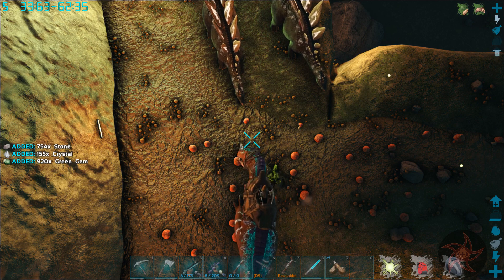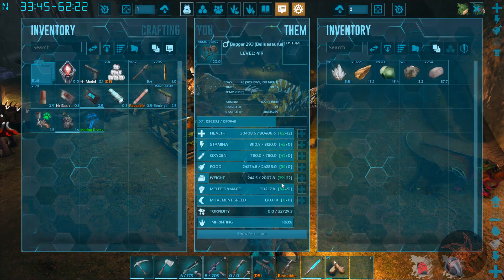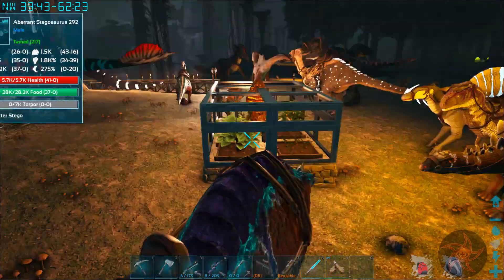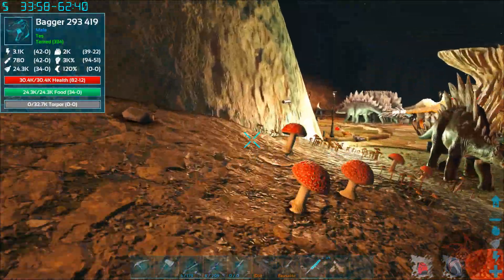We got almost 1,000 green gems out of that one node, so he's pretty good. Got up to 2,000 weight now, 3,000 melee damage. He's very effective when it comes to mining, and he's strong enough to hold off anything that comes after him. I think he does like 1,500 damage per bite now.